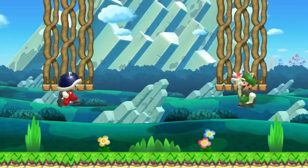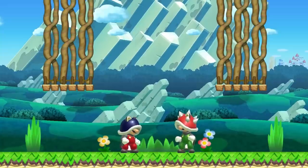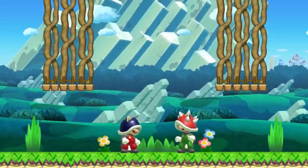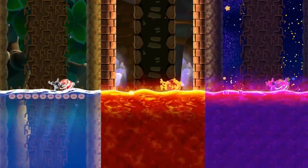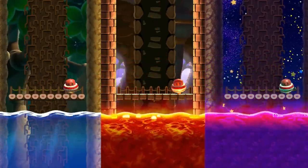Mario can still wear and benefit from the effects of a Buzzy Beetle and Spiny Shellmet while cosplaying as a flying squirrel. Also, his cute little squirrel ears poke through the top of his hat. Yoshi is able to grab a Super Acorn with its tongue, and it will remain in Yoshi's mouth indefinitely. A Super Acorn travels much slower through liquids, and is not destroyed by either lava or poison.